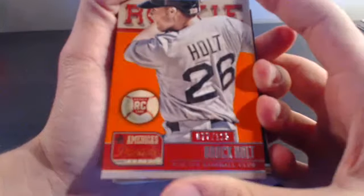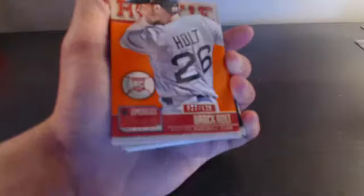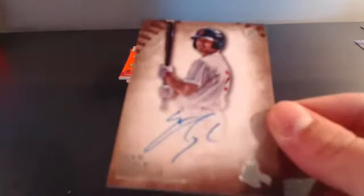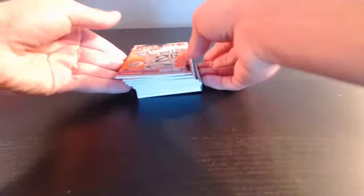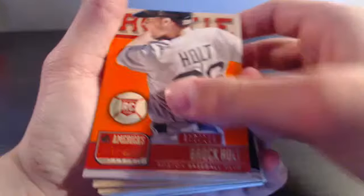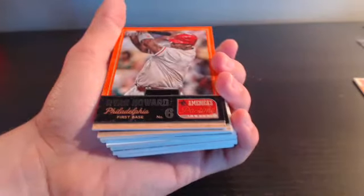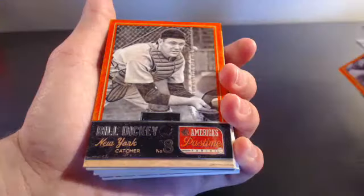Brock Holt out of 125, Boston Red Sox. Wait - sorry about that guys, the Sean Coyle is for Tyler Sly, not Peter. I said it was Tyler then said Peter - it is Tyler with the Boston Red Sox, my bad. Brock Holt out of 125 is also Tyler. Ryan Howard out of 125 for the Philadelphia Phillies - that's Lloyd out of 125.